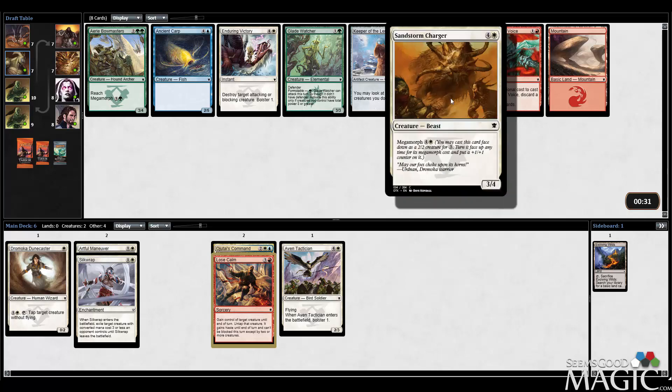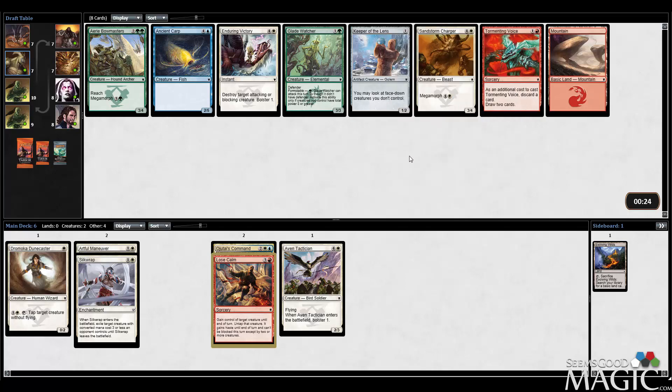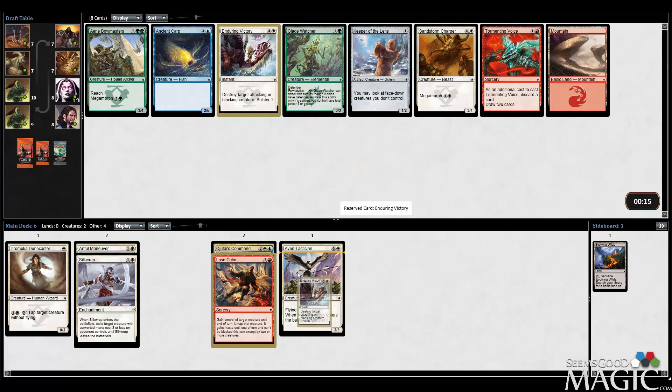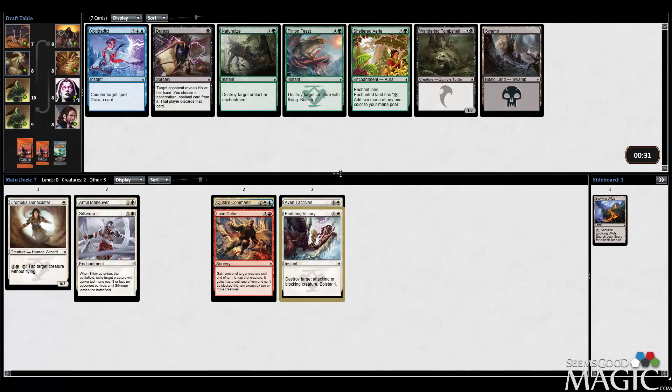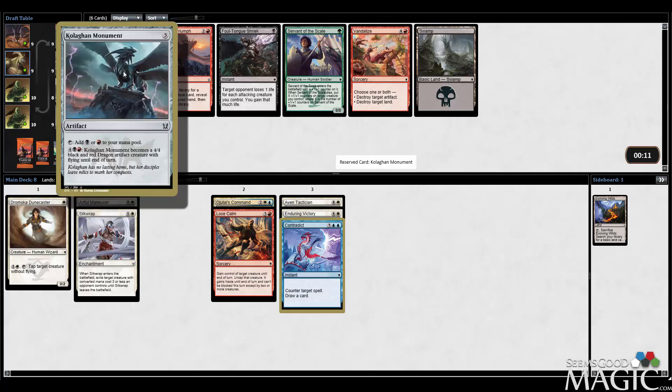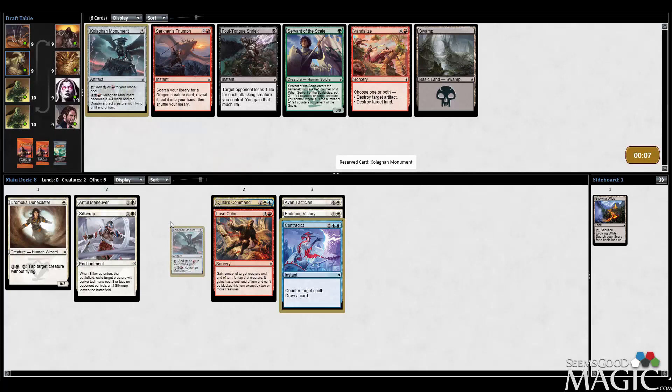There's also Sandstorm Charger - you end up getting a 4-5, kind of like a white version of Glacial Stalker. I think we want the Enduring Victory, though. That's a pretty nice removal spell. Now we're starting to near the tabling cards that don't seem all that exciting. I think we're just going to take Contradict and see how this card plays - probably a decent chance we don't even end up playing it. Sarkin's Search for Dragons - not exactly exciting. I guess we can take the Monument; at worst it's a Mana Rock that fixes for red.